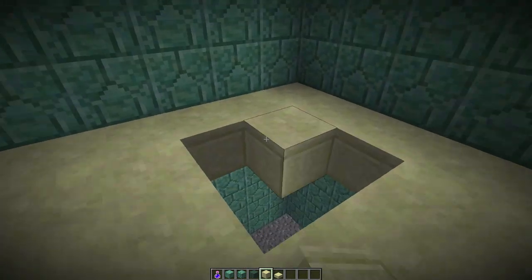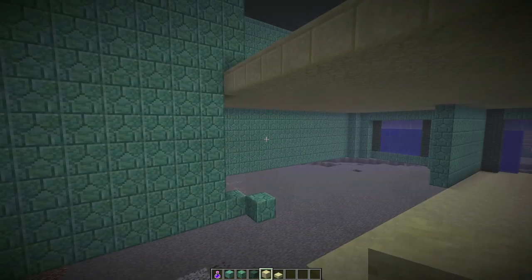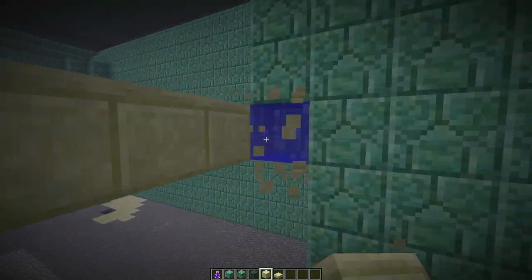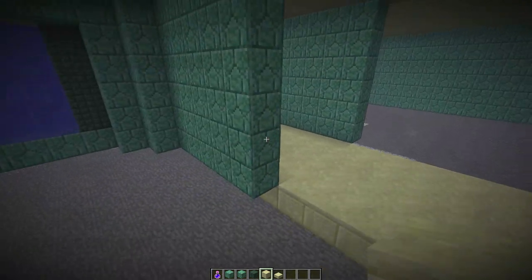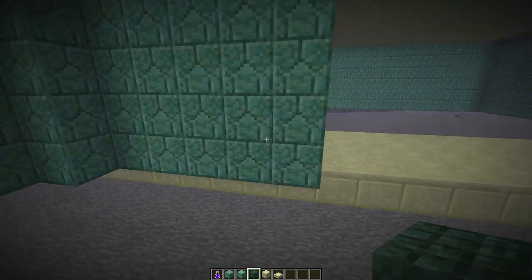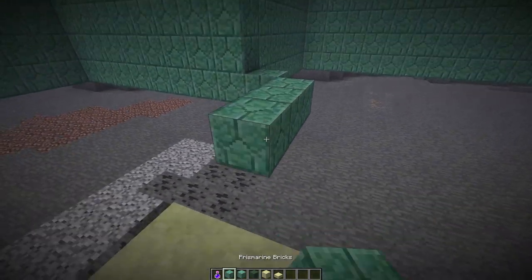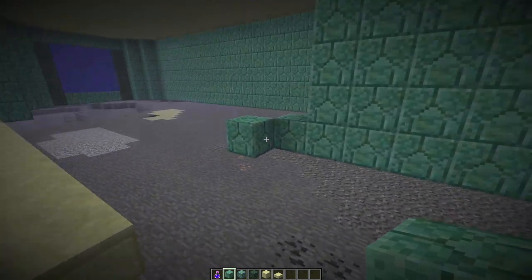There we go — voila! So at least we got that down. This section will stay open. Let's knock this one down just a little bit here, because this will be where our banister hangs down. Perfect. So from this block — one, two, three, four, five. I'm going to back this off just an extra block to give us just a little bit more room in this area. There we go.